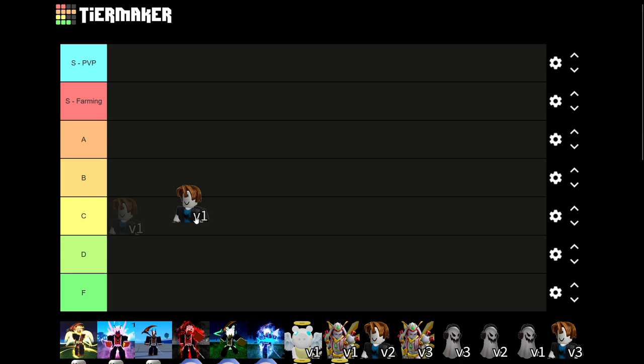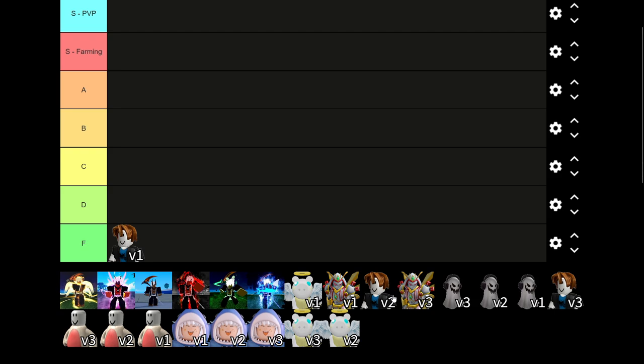First up we have Human V1 — it does nothing, what's the point. Next up we have Mink V1. Now Mink V1, it's a rabbit, I know. Mink V1 is actually pretty good.